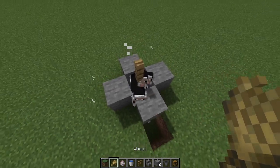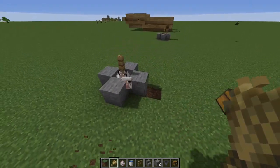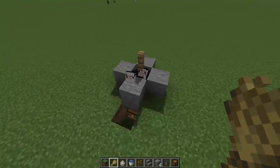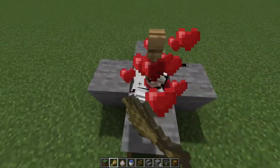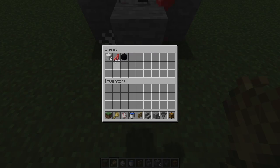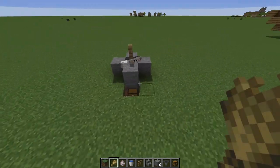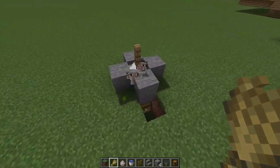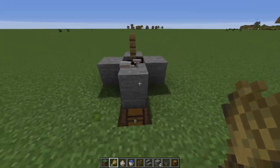So let's get started. There are 24 sheep crammed in that area — all white sheep. You can use whatever colors you'd like. We're going to go ahead and breed them. If we hop down to the chest, as you can see we are collecting raw mutton and white wool. Super easy white wool farm. Or if you want to dye them, when you dye them and breed the two colors, their baby will be the same color — so if you want all pink wool, you could do that as well. It's pretty simple.